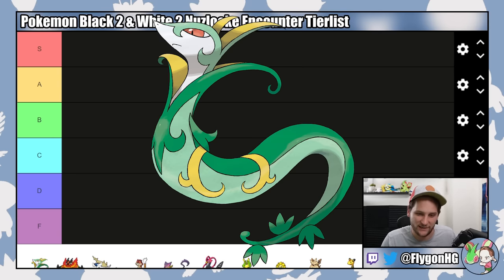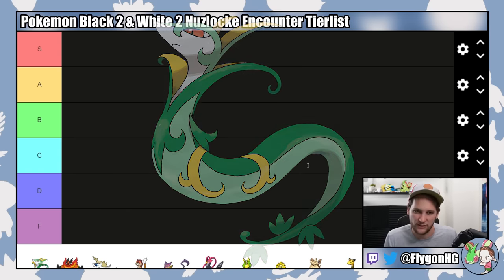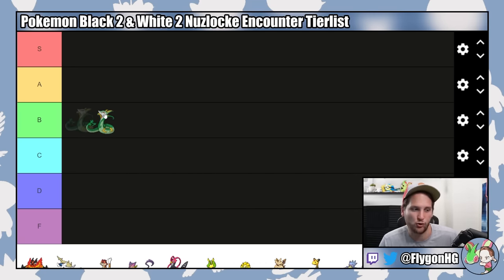Starting with Serperior — this is objectively the worst starter. Grass is just a very bad type into the first three gyms, and the other starters are much better for the early game when encounters are so low. It is deceptively bulky, so it's solid for Leech Seed support in the mid and late game. It's a good Electric resistance for Elesa, but it's not strong enough to capitalize on it. It's okay into Clay's first few Pokemon, but it's not a good Excadrill answer because Grass is neutral due to Excadrill's Steel typing. It's obviously bad into Skyla and Drayden. I'm going to put it in B tier — it's got a good base stat total, but it's definitely the worst of the three starters.